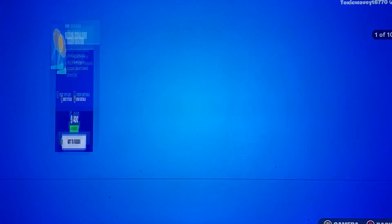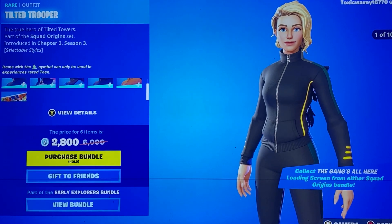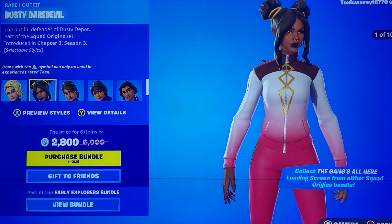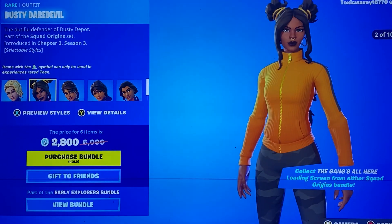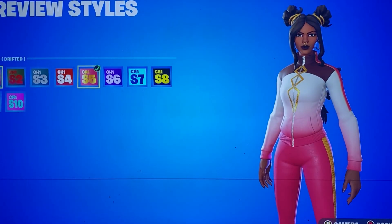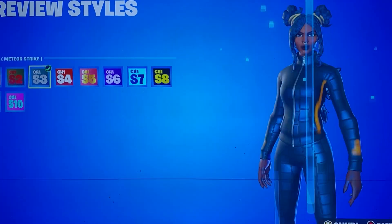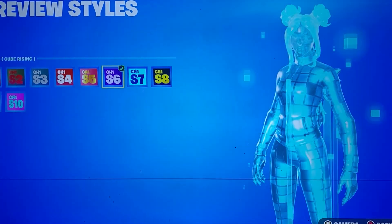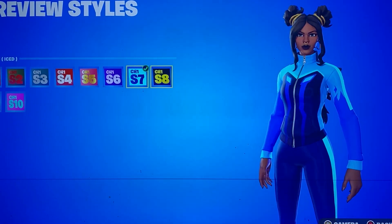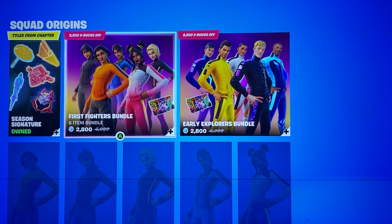So pretty nice. And then you got the skins themselves, which I do like this one — this chick — because it reminds you of Lux, that battle pass skin. Each of their styles, you can look over it. It tells you the exact season it's from of chapter one, and it basically matches the color scheme or the theme of that season. So not bad at all. Definitely a good idea if you wanted to get these skins.